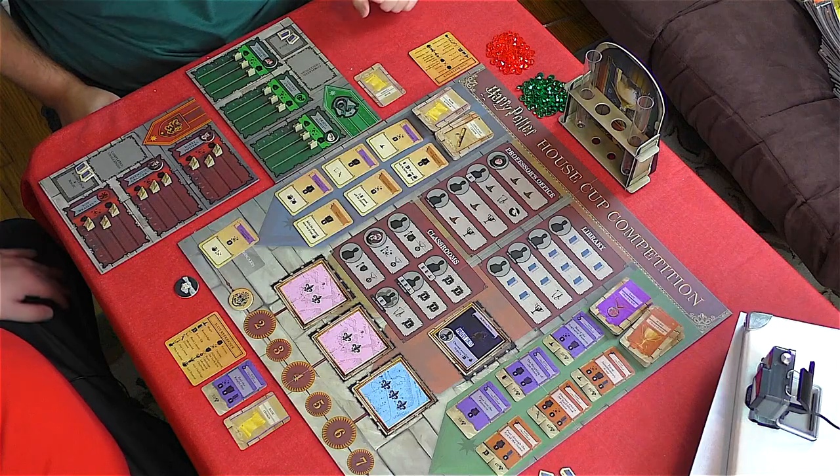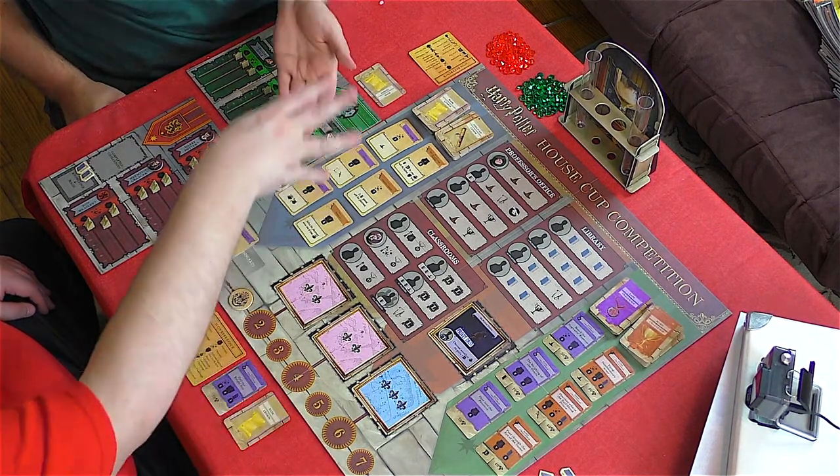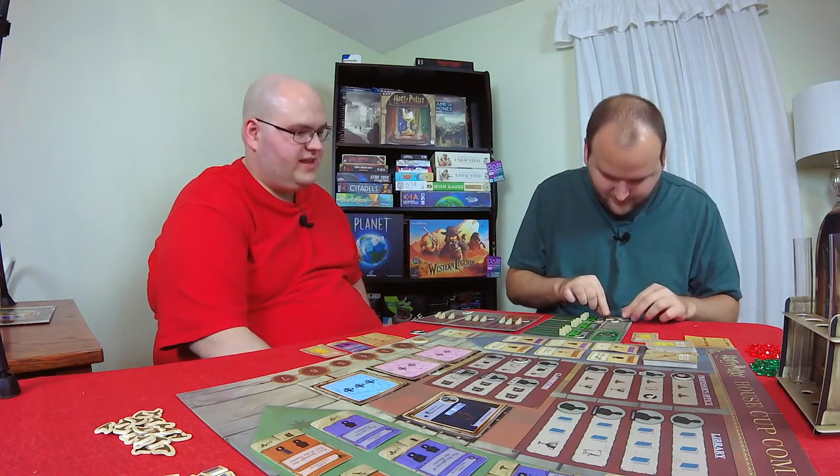That's great. Now it's my turn. Crabbe is going to go to the professor's office, and I'm going to get two magic tokens. The magic in this game, as you can see, are represented by big floppy hats.